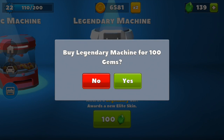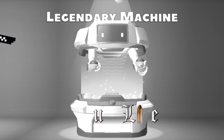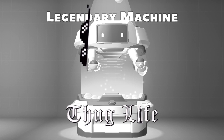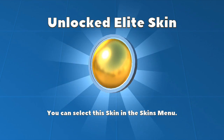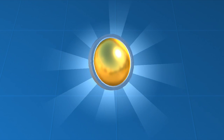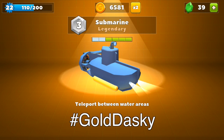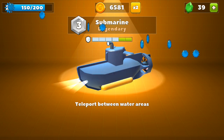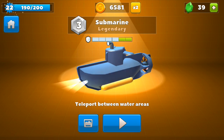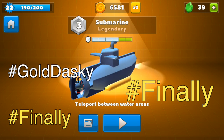Alright, let's play it one more time. Let's see what he gives me this time — I'm gonna guess I get the tank. Oh, the gold skin! No way, oh my god, finally! Hashtag gold dasky — finally got the gold skin! This time I get the submarine but who cares, I got the gold skin. Finally, hashtag gold dasky, that's right I finally got it.